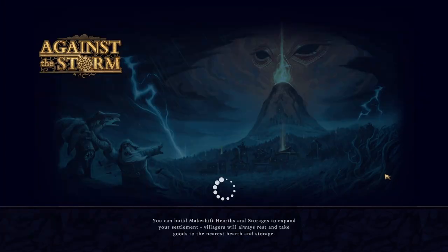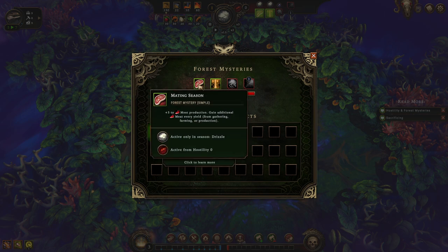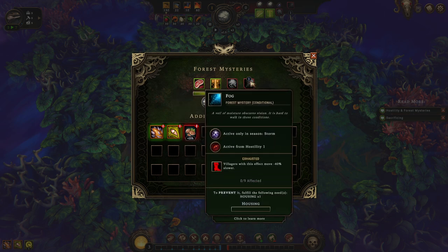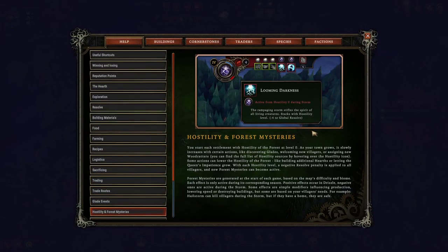And so we shall go. The overworld stuff is important to take some time on because that matters a lot. On the lower difficulty, villagers need less food. Our mysterious positives: mating season — plus 3 to meat production, gain additional meat yield, active only in the drizzle season. Then heavy drops — plus 5 to spark dew production, gain additional spark dew only in drizzle. And then during the storm there will be a minus 4 to resolve, and our villagers will be exhausted. But if they have houses, then they won't have it. You can click to learn more on this.